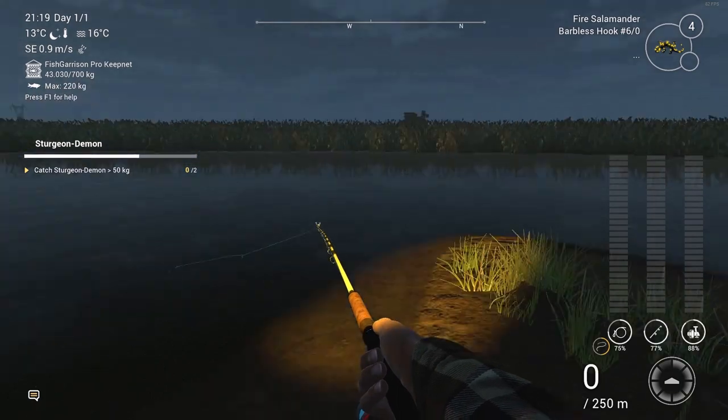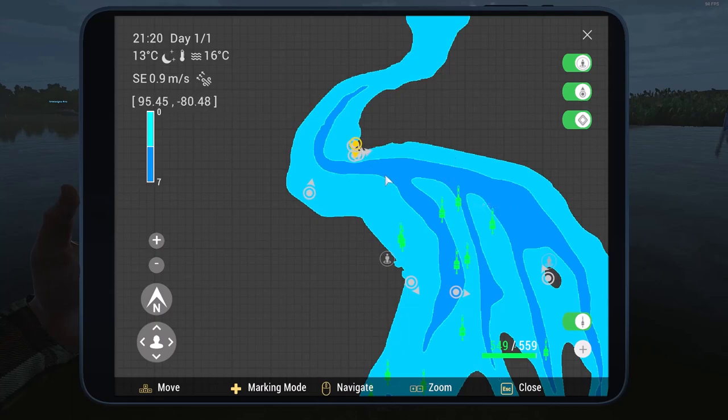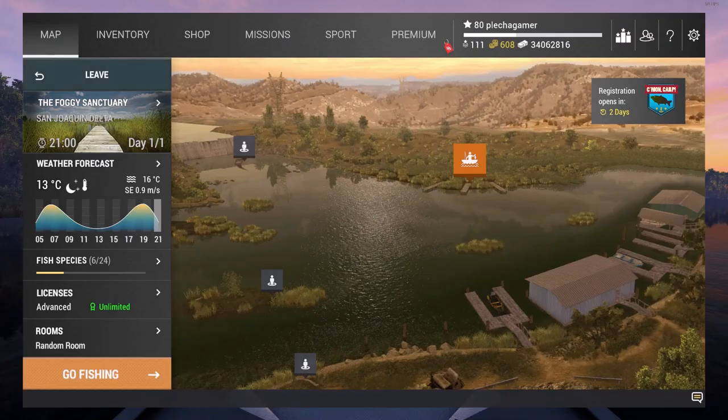So guys, I'm here in this position — I'm gonna show you on the map. I'm in this corner, here. It's good for the sturgeon, very close to the shore. It's in this place, on the right of the map.